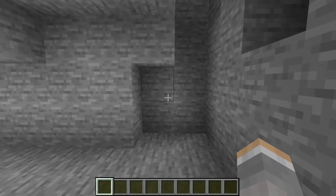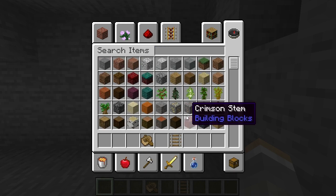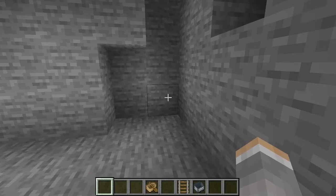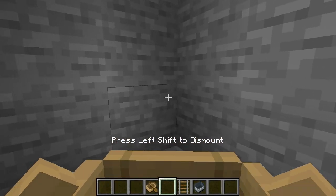We're gonna do it right here. So what you can do is get a boat. This also works with a rail cart. However, I prefer boat just because it's cheaper — it's easy to make a boat. So what we're gonna do is take our boat and row it into the corner.